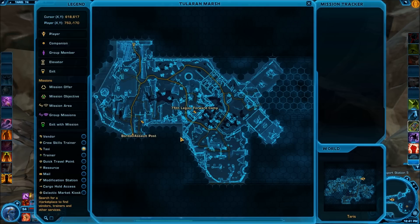The first Datacron is a plus four to Presence and is located in the Tulleron Marsh. The area you're looking for is just to the northwest of the 75th Legion forward camp. You can see there's sort of a rock wall here, and basically there is a tunnel right in here.